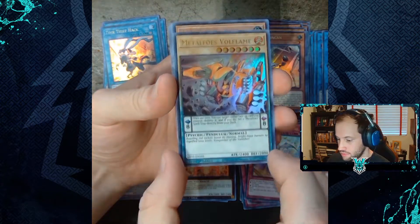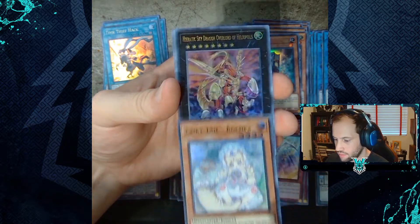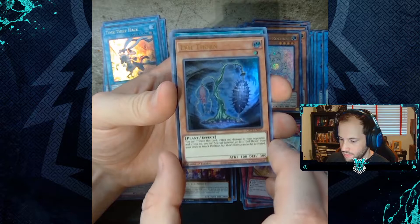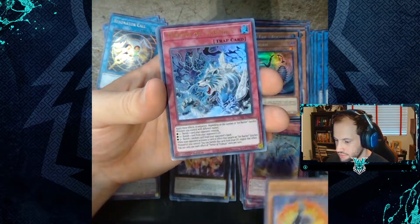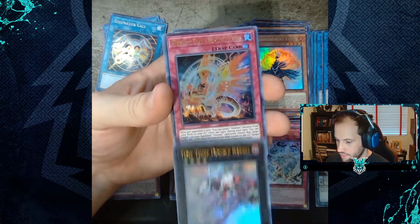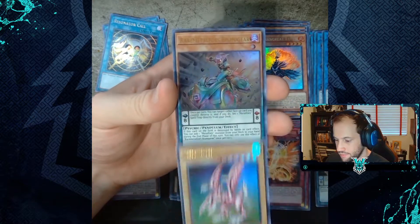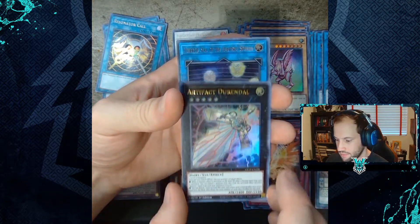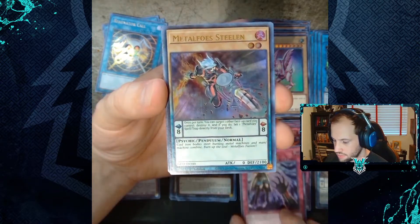Metal Foes Volflame, Recover, Fairy Tail Rock Kha, Fariatic Skylord Overlord of Heliopis, Evil Thorn, Resonator Call, Salaman Grapefowl, Hair of Trishul, Time Thief Double Barrel, Feratic Seal from the Ashes, Zaryu, Rare Metal Foes Bismogir, Artifact Durandal, Paratic Seal of Heavenly Spheres, Cosmojo, and Metal Foes Stealin.